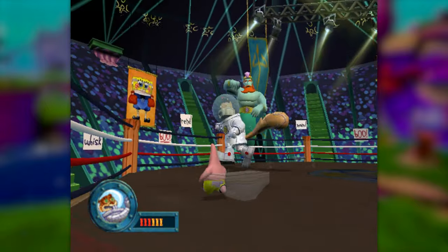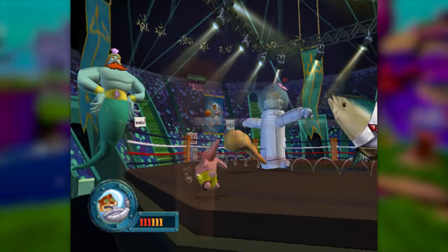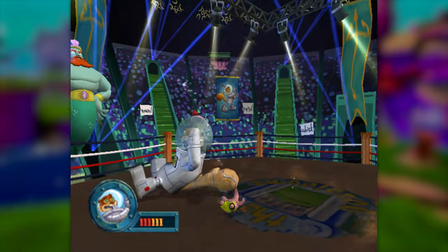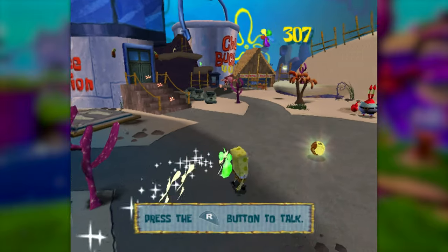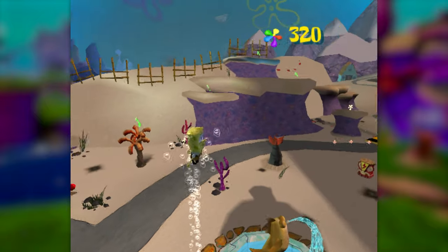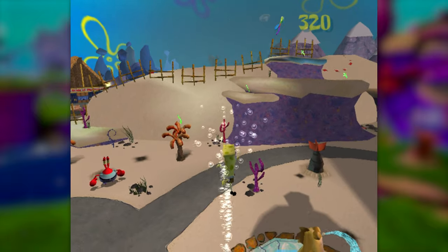The only other challenge this boss poses is the clothesline move, but if you just run behind her as she starts the move, it won't actually hit you, making this fight one of the easiest spatulas so far. Beating this boss also unlocks the bubble bowl, which is not a big help in terms of movement, but I'll take more options where I can get them.